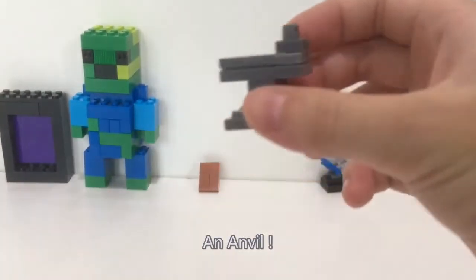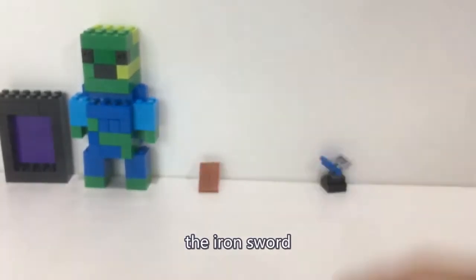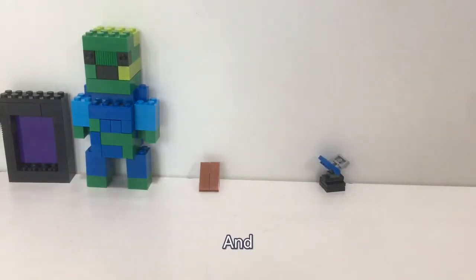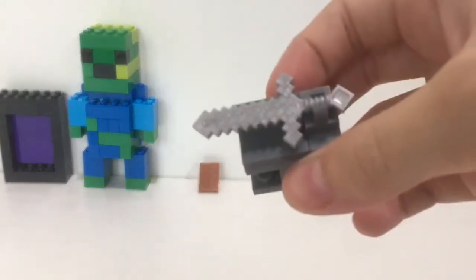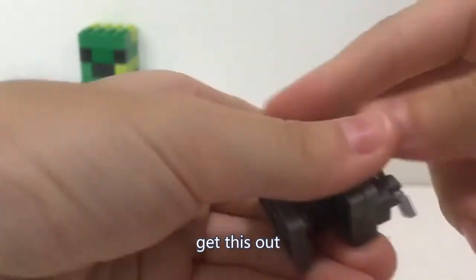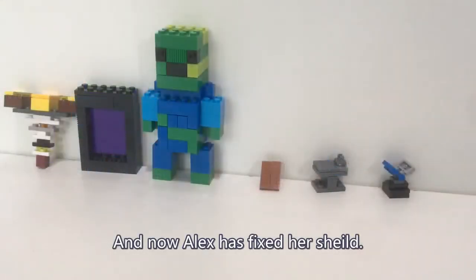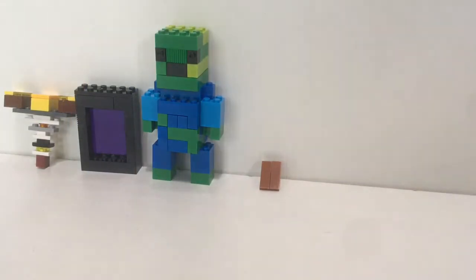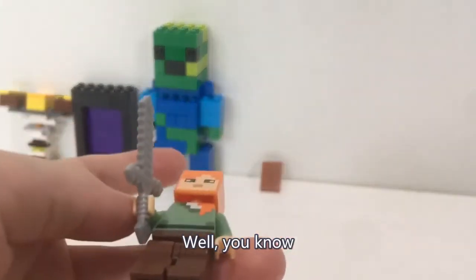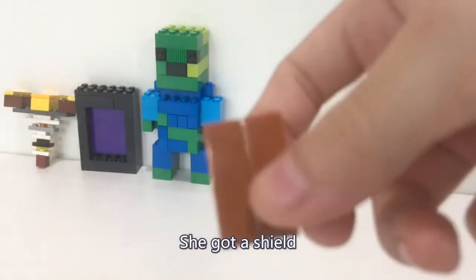An anvil! You use the anvil to fix the iron sword. Take the iron sword — there, it's fixing. And now Alex has fixed her sword. She also got a shield.